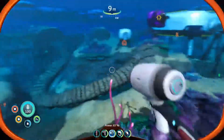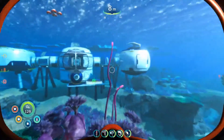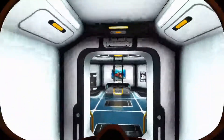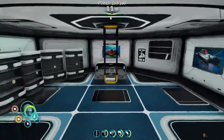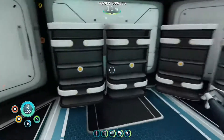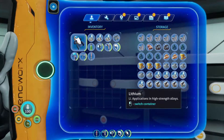So this is what my base looks like from the outside — we got everything, all the necessities. Just made a booster tank to get back. On the outside we have the exterior grow bed with gel sacks growing, we have my fabricator right here, a battery charger, and a locker right here with basically some materials.